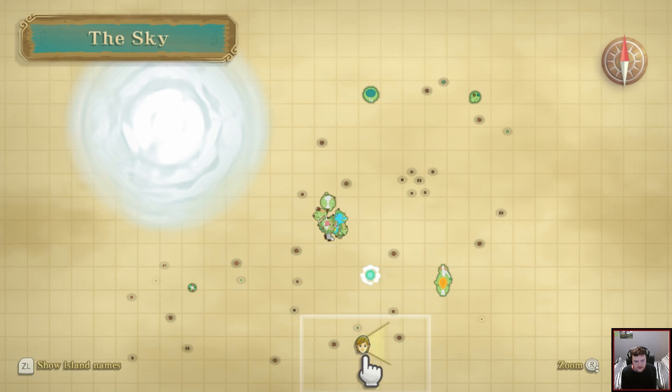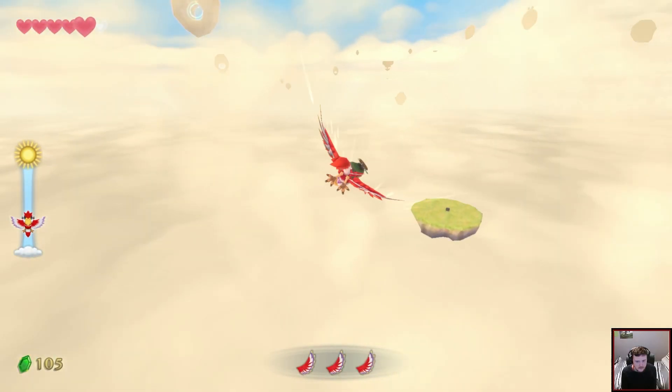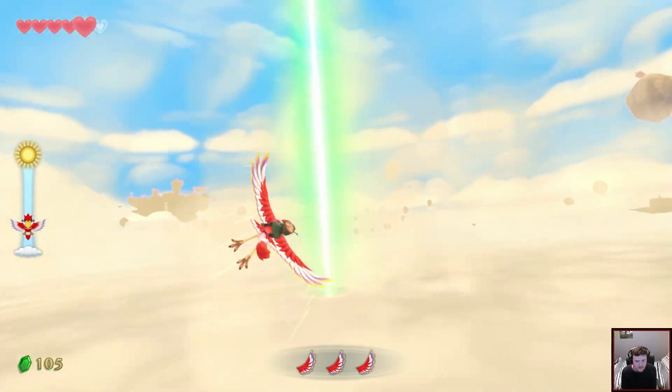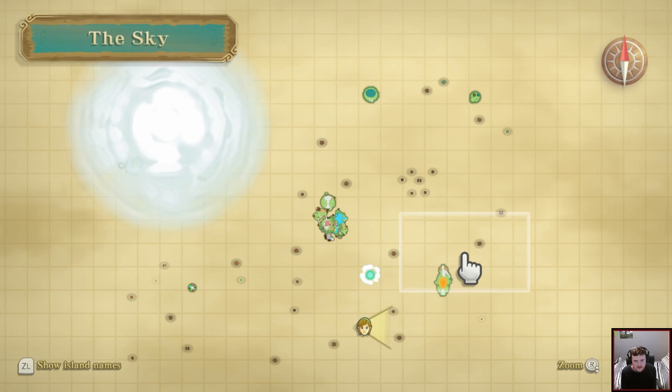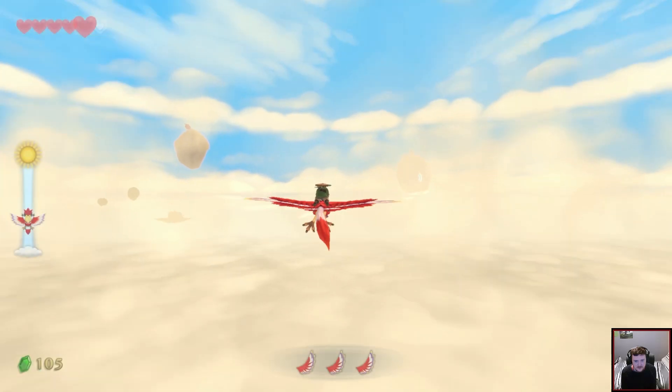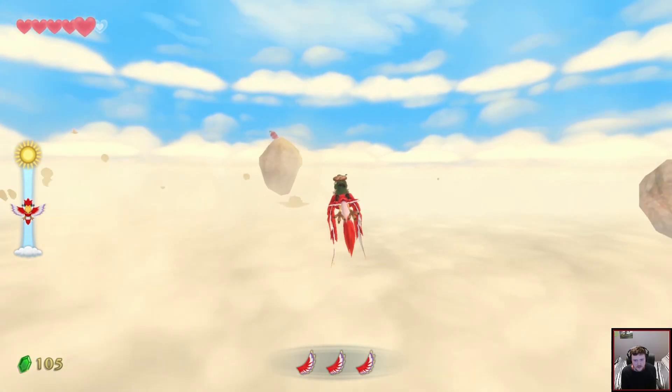Let's have a look on the map now. There's an island just to the left of me — there's a chest on it and nothing more. There's also the Pumpkin Island over here which I want to go to next, and there are circular islands around here I want to investigate. I remember the Pumpkin Island.